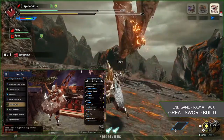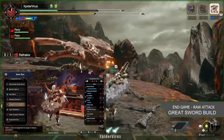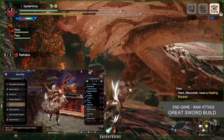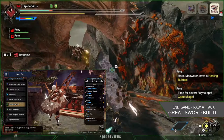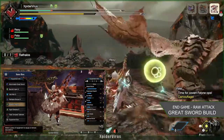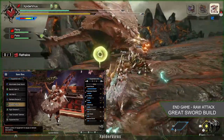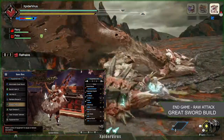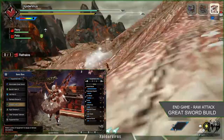After you put everything together, the skills we're going to have are: Attack Boost level 7, Weakness Exploit level 3, Ice Attack level 3 — which is not really relevant for this build, but it ramps up the elemental side a bit. Then we're going to have Focus level 3, Critical Eye level 2, Offensive Guard level 1, Load Shells — which is not really needed in this build — and Defense Boost, which is a byproduct of the armors I'm using.